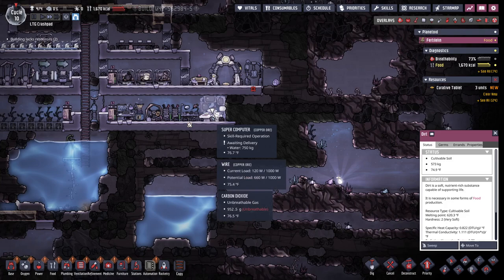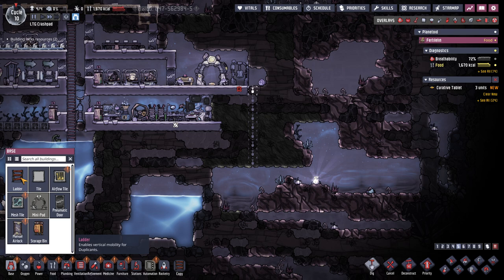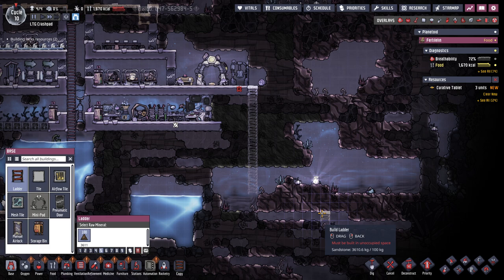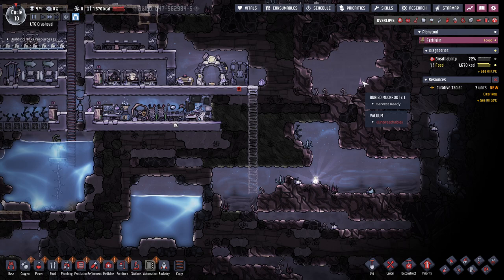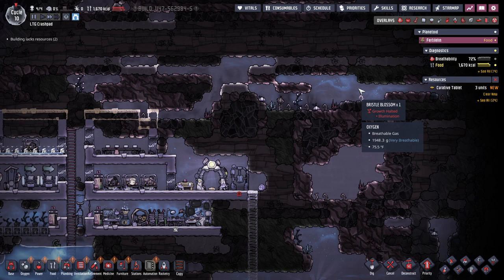The other thing I wanted to do was break into down here. Mesh tile, manual airlock — I'm going to click these just so they go away. Air flow. What about in here? Bristle blossom, buried muckroot — that's a thing that I need. Wait, this looks like food and there's oxygen.